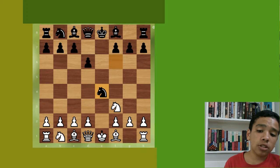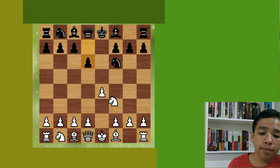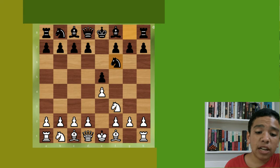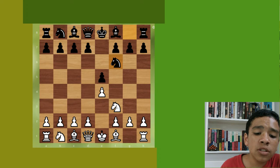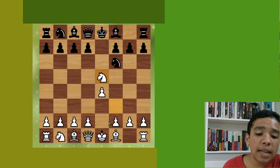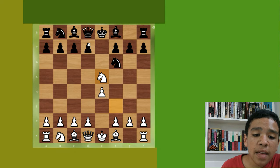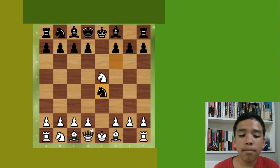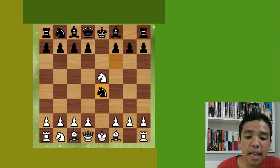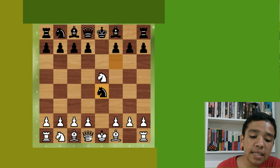I'd like to discuss a trap that white can make if black is not careful and doesn't know the Petrov's Defense, and how black can avoid it. As white, I recommend taking the pawn immediately. If they don't play moves like d6 or queen e7 — say they just take e4, continuing to mirror your moves — then what you need to do is attack the knight with your queen.